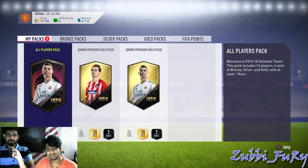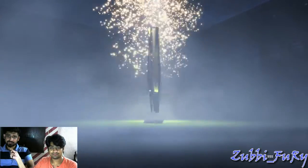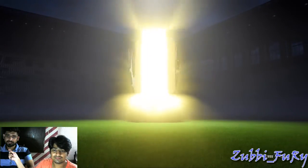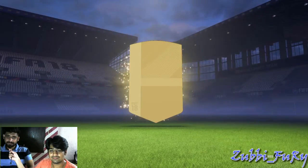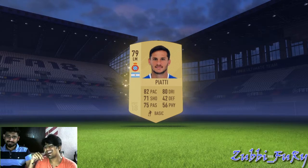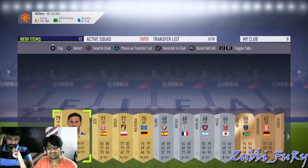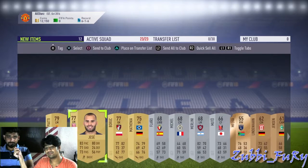Now we'll open the second All Players Pack. Let's see what we have — hopefully we get Ronaldo or Messi. A 79 overall is not bad, I guess I can use this in my team.